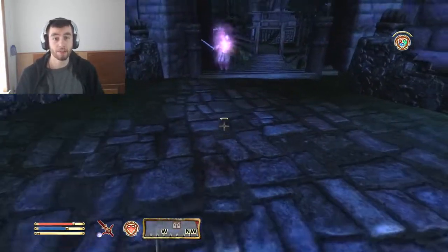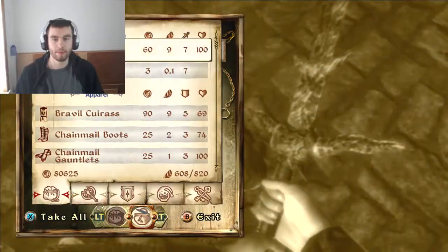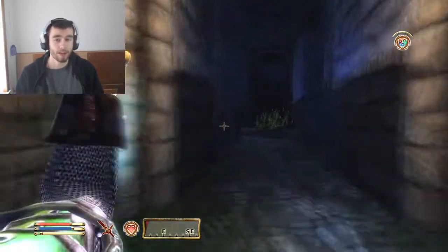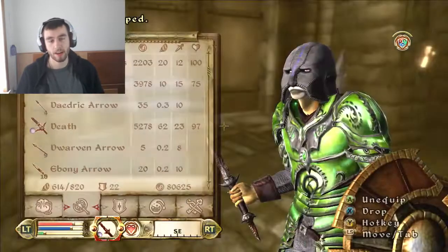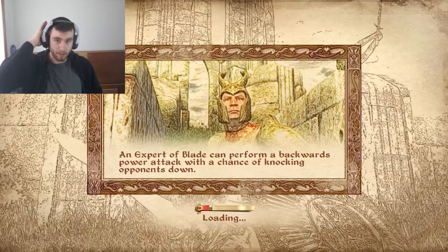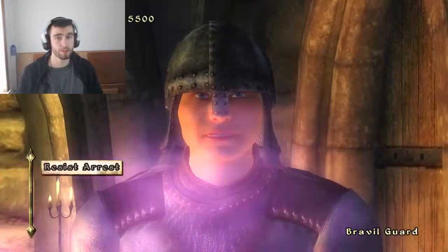Late in the game, when everything's damage kind of evens out, the only thing you can always improve is enchantments. So the dagger does like 20 damage and the claymore does 30 — but if you add 25 enchanted damage to both, the percentage difference becomes much less. And then you get the added bonus of using a shield with a dagger.